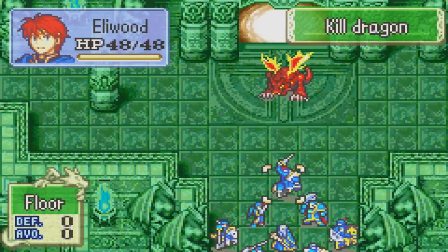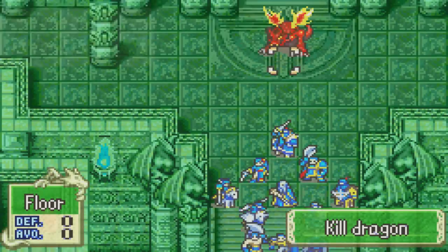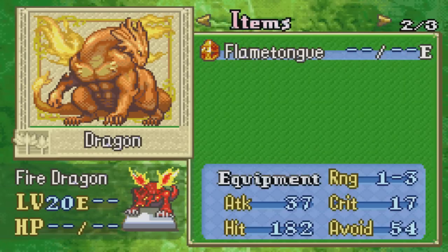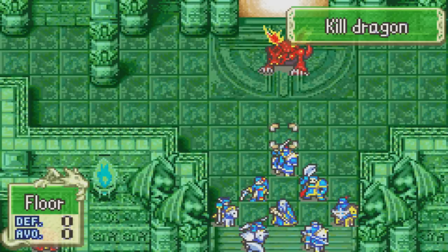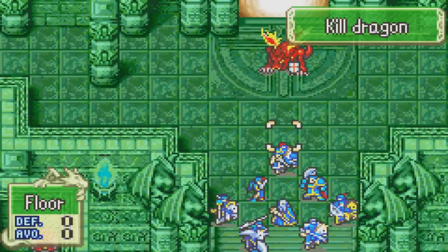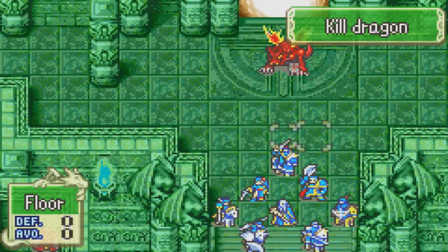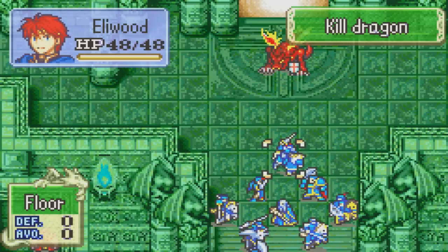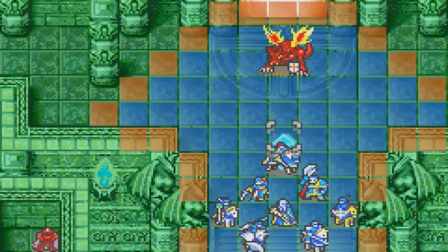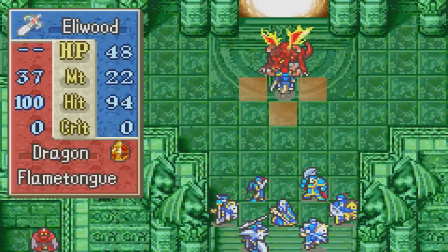The dragon actually has a range of three, so he can attack you even from a distance — keep that in mind. Basically just go with your best characters. I'm thinking of going with Hector and Eliwood to battle this guy, so let's go for it.